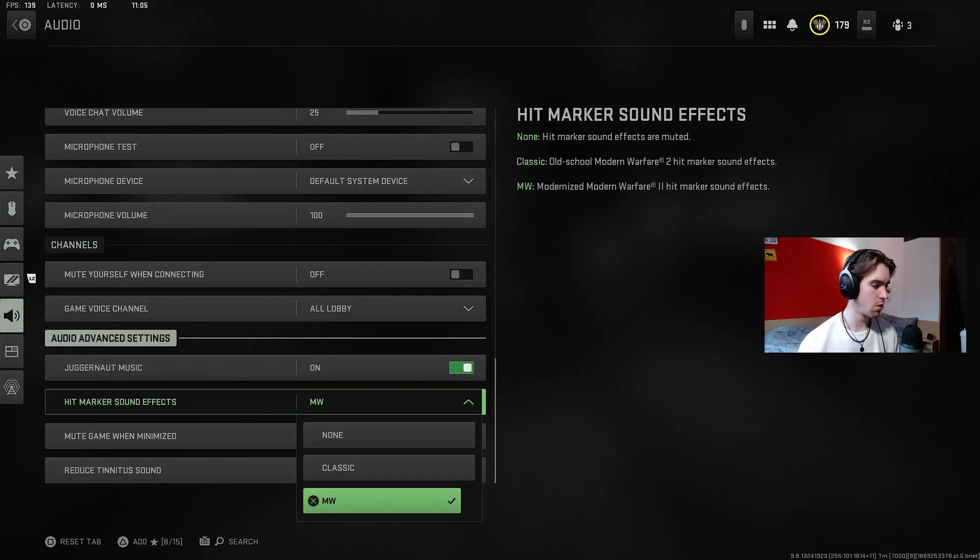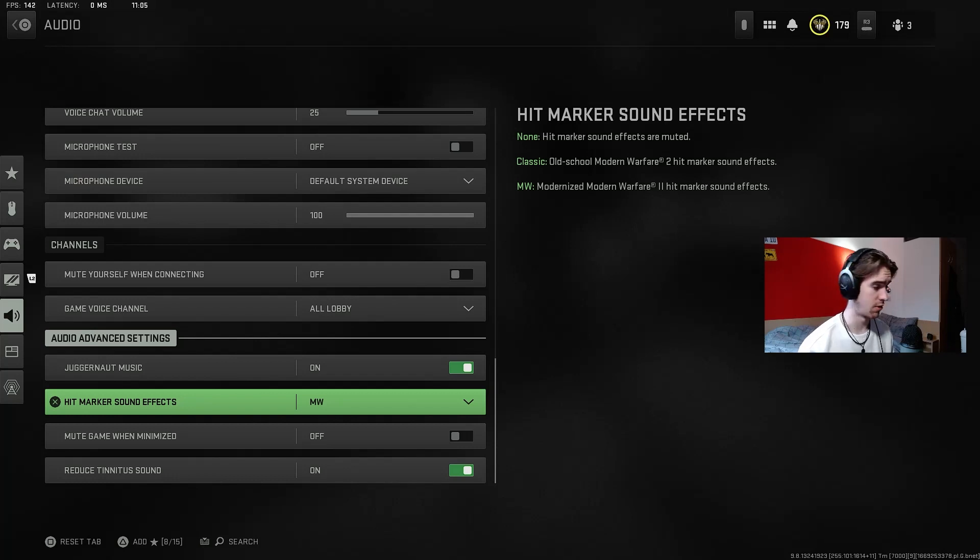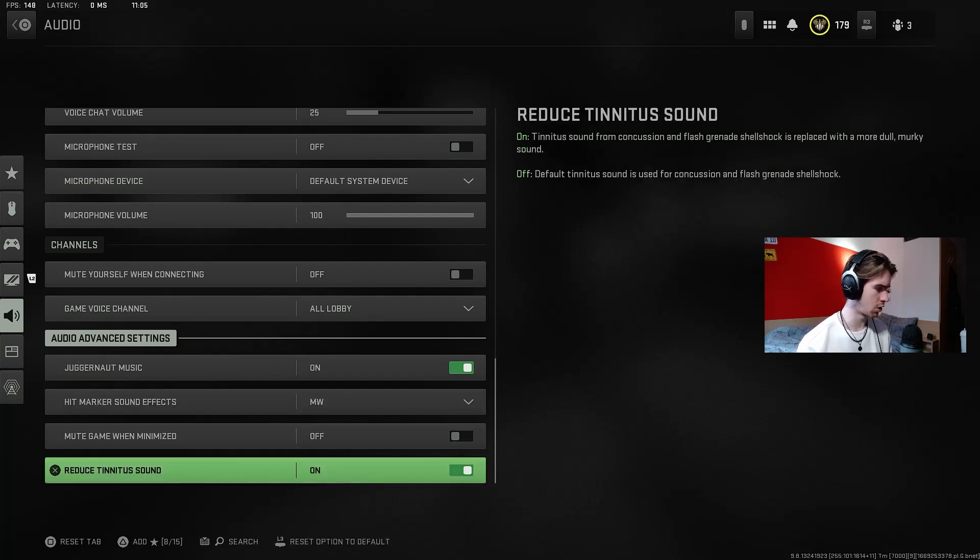Hit marker sound I set to Modern Warfare — I don't really know if it makes a difference since I don't really listen to hit markers anyway. You're also going to want to turn on reduced tinnitus sound. Basically this means flash bangs are not going to be as annoying in your ears if you get stunned. It helps you focus on the game rather than all the distractions.